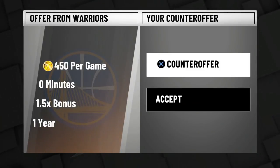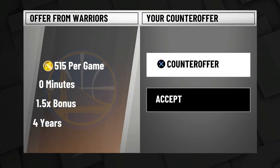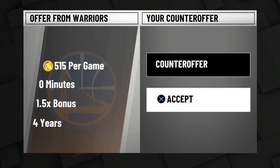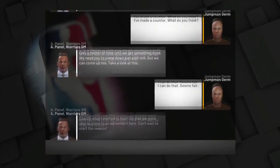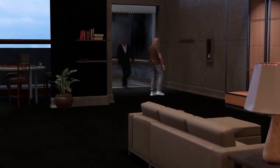You can go ahead and try to counter offer, or you can just go ahead and accept the offer. I went ahead and counter offered, and it took me a few tries to get these stats. I get 515 VC per game for zero minutes, for four years with a 1.5 bonus. Now thankfully in NBA 2K19 you're able to skip cutscenes, or else this would be much more of a hassle.